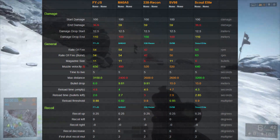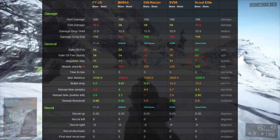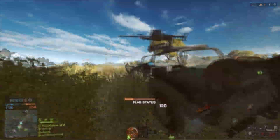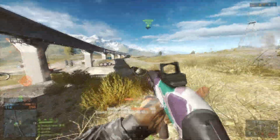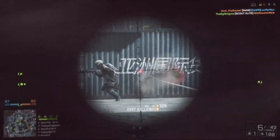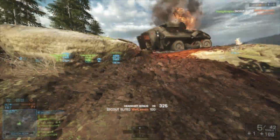The other con is that the magazine size is only six rounds, so you'll be reloading more frequently compared to other bolt actions. Those are the only two major hits where the Scout Elite doesn't have an advantage, but I think the rate of fire and muzzle velocity alone give this weapon the more ideal situation as a go-to weapon for close quarter engagements in Battlefield 4.